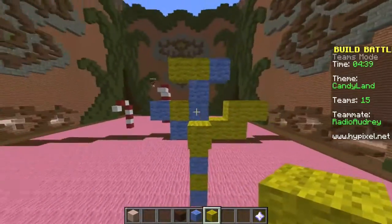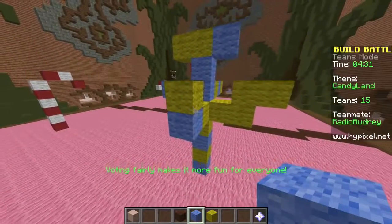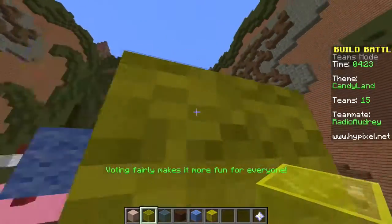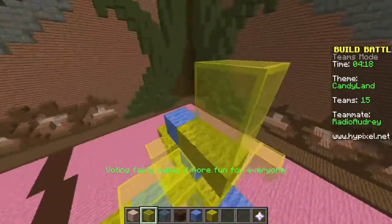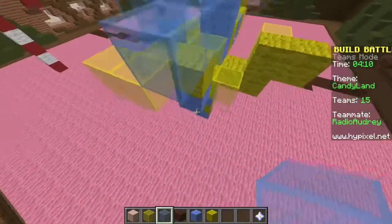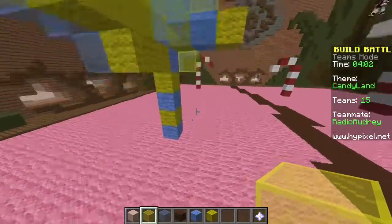Let me get some glass. Look at those cute little candy canes! Yellow and blue glass — perfect. Let's just put a bunch of leaves all over this. Yellow and blue leaves — there's no messing up, it's just candy land, all make-believe. Look at my colorful tree!